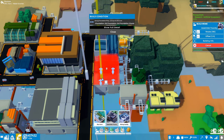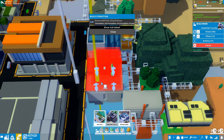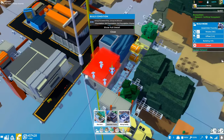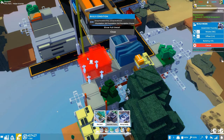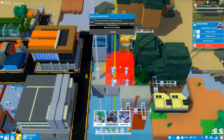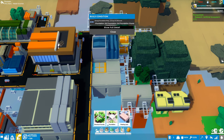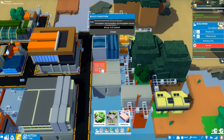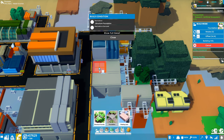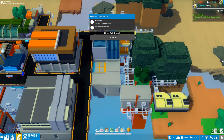It doesn't seem to like it - so that utility connector is kind of a pain. It looks like it's going to consume a whole block, and that may be one of the game dynamics. I tried to build a foundation on top of that and it's not going to let me do it. Let's just try that one more time and then we'll give up.